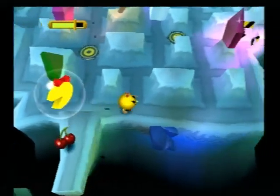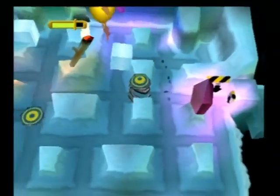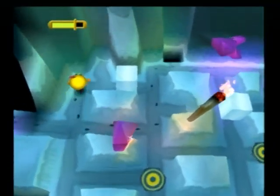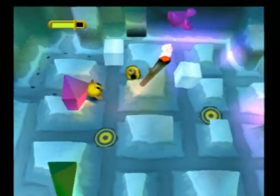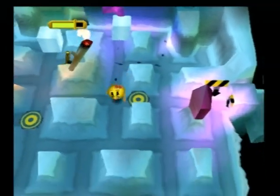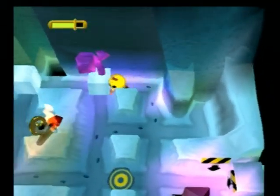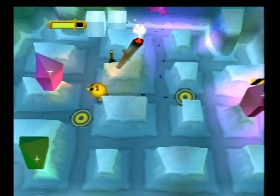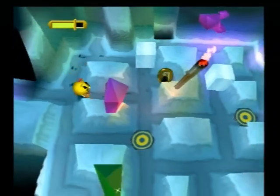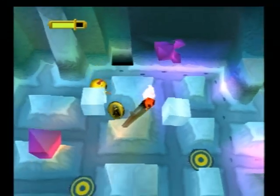There's a cherry and a life up there, but how do we get up there is my question. There's probably an ice block somewhere. Oh, there it is. I'm assuming I need to move this one. Okay, first of all I want to get the cherry and the life, so I gotta move this one down here.